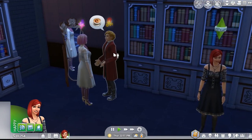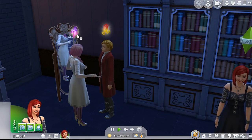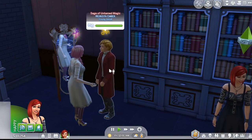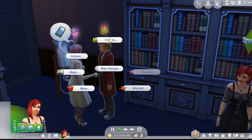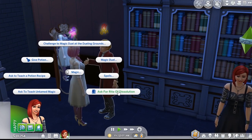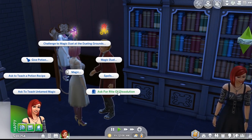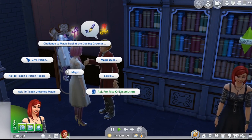I happen to have two sages here so I can ask either one of them. You know that they're sages because they have these little funky things above their heads. So if I talk to one of these sages and go under the magic command, I will have an option to ask for Rite of Disillusion. This gets rid of your spellcasting ability, magic ability, and all that.